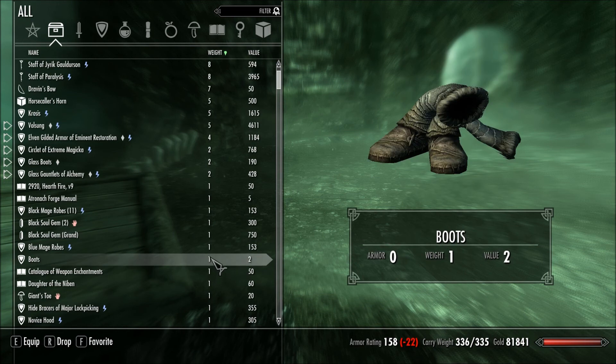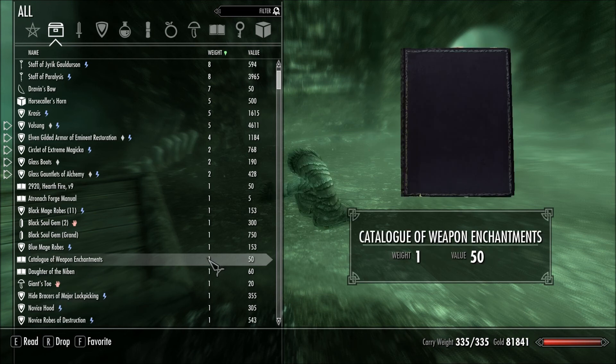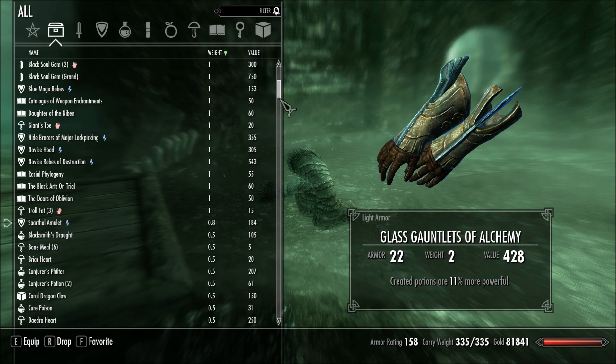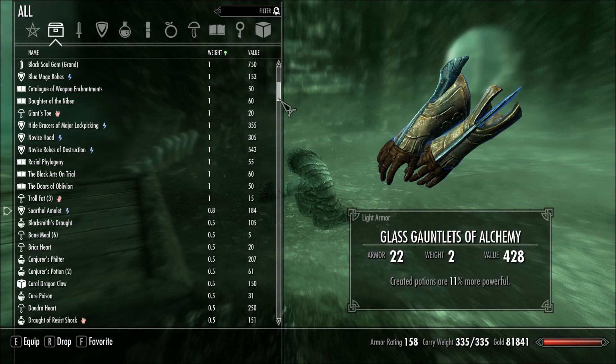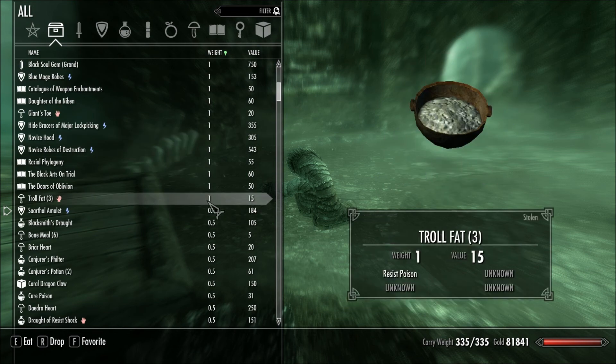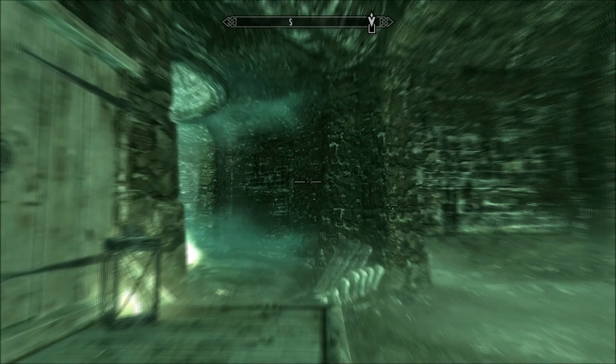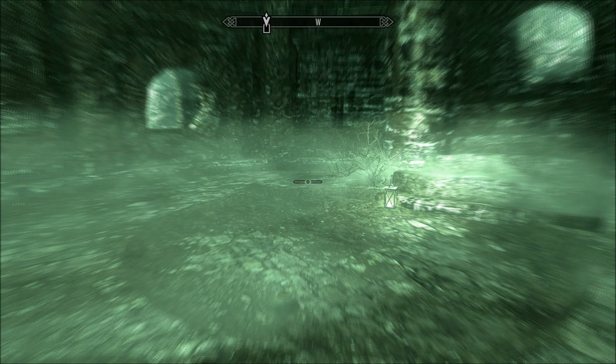That's part of my outfit. You know what? I'm going to get rid of it. I'll just wear these two and I'll wear my boots. Troll fat — a pound each. I have a lot of troll fat, I think. I can walk, which is good.